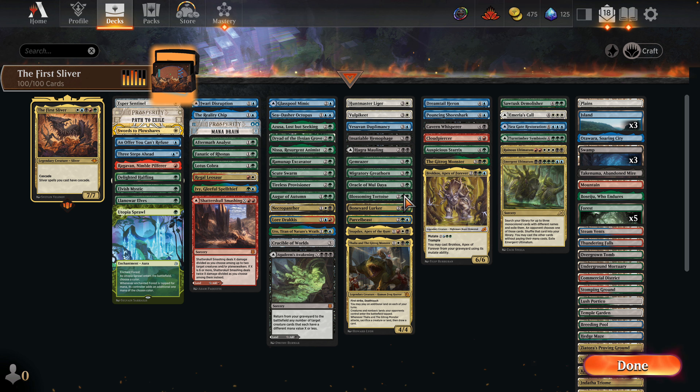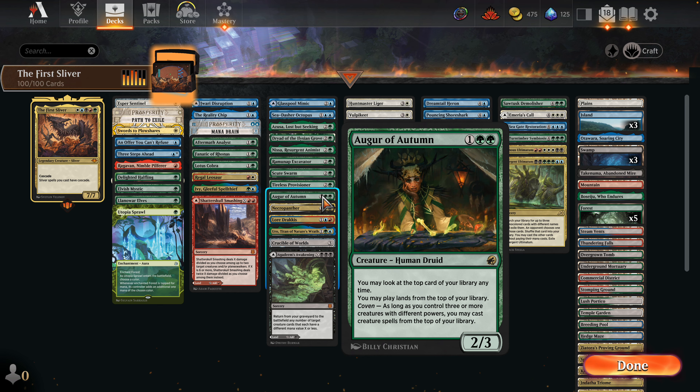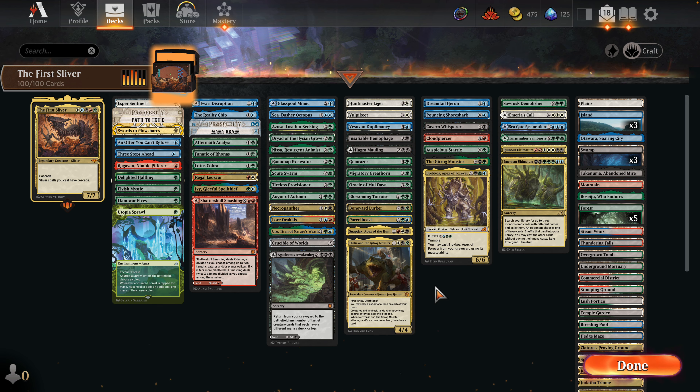All right everybody, welcome to my video. This is the second part. This is the deck I just constructed — a five-color Mutate deck with the First Sliver as our commander. Plains, blue, swamp, mountain, forest — five-color commander, five-costed as well. Legendary Creature Sliver — Cascade. Sliver spells you cast cost half, cascade. The sliver will obviously give itself that cascade and we'll get value from that. We're also utilizing it to get into our color pie.